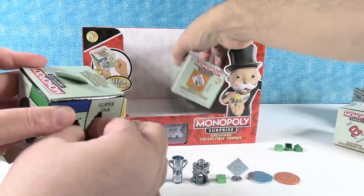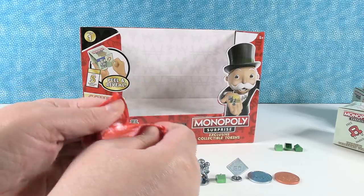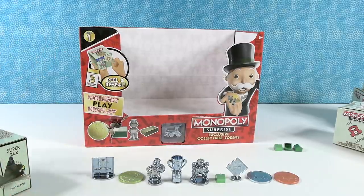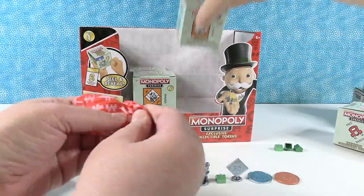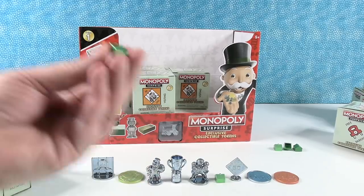This one has two inside. Inside we have a little house. And opening the other pack — a house again.